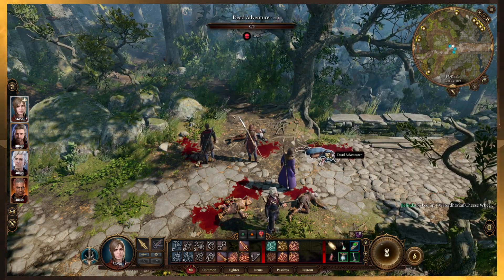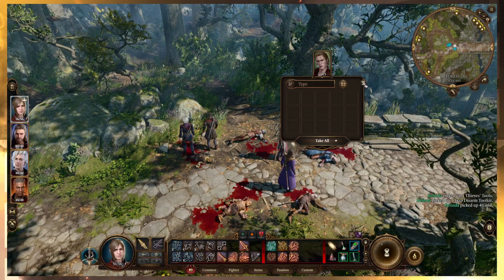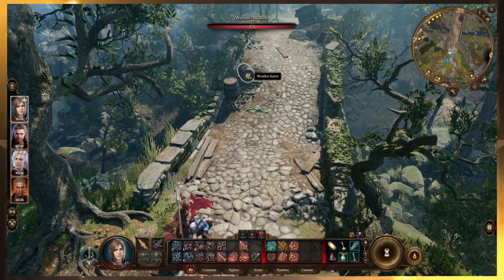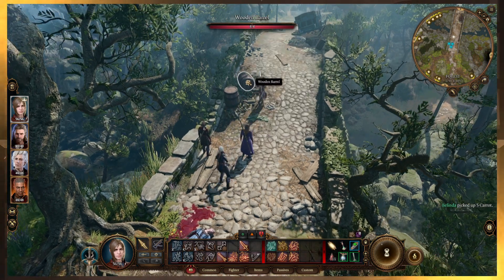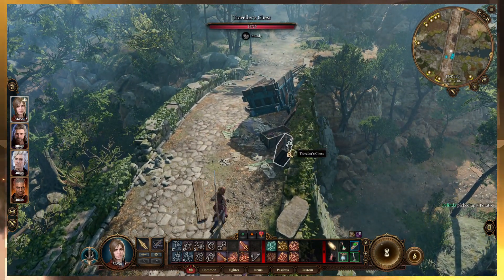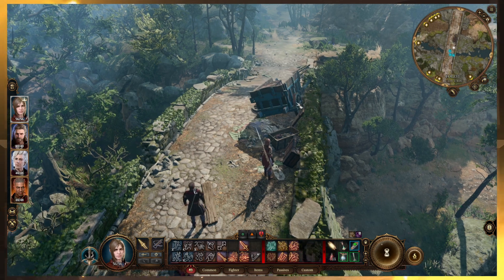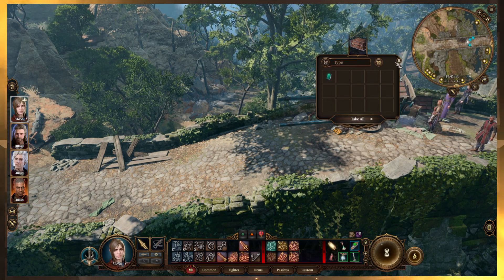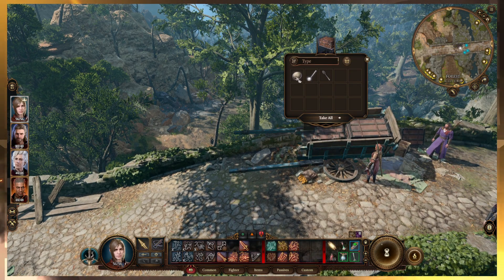There are a couple other places I want to explore. I'm just going to do one of them right now — one of them is back in the druid's grove, and I'm not going to go all the way back there right now because I know we're eventually going to go back there. But I am going to go back to that one ledge I couldn't get up, and I'm going to see if we can jump up that ledge once I'm done pilfering all this poor dead family's stuff.